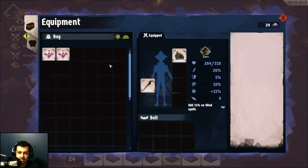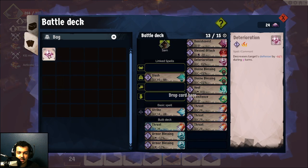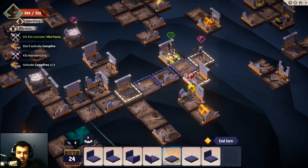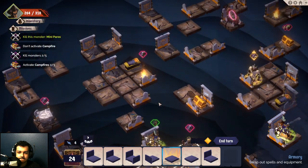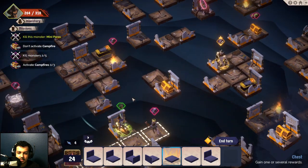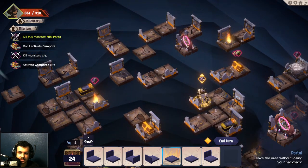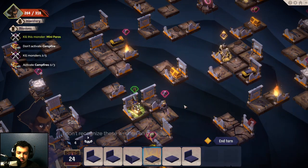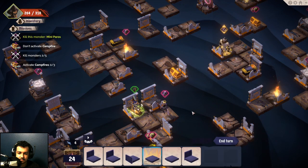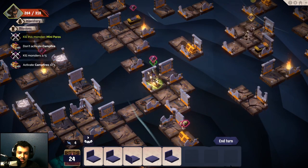Go this way and then step on this — right, this is another equipment thing. Decrease target's defense — what? This is a spell. Probably gotta go over here. There's our mini boss, or our actual boss, I don't know. Portal just allows us to leave, which I don't really want to do. What walls is he talking about? I don't recognize the writing on the walls. Oh this wall — floor doesn't exist, dude.